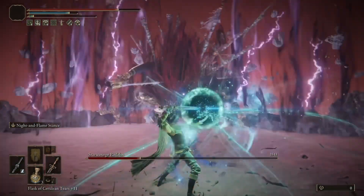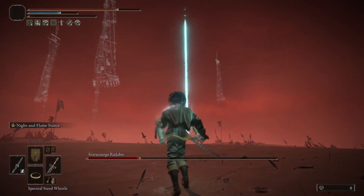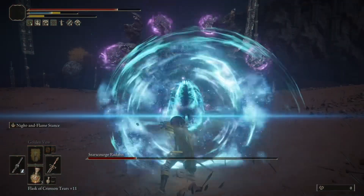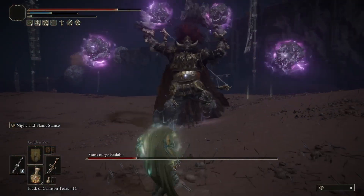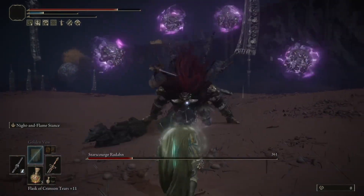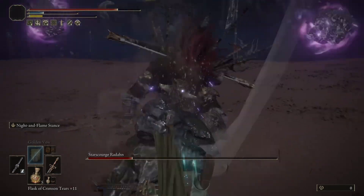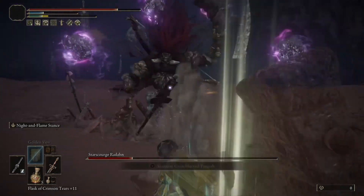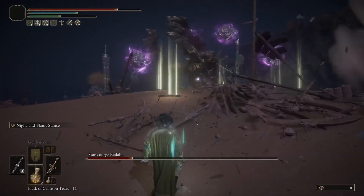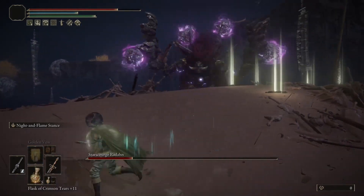Let's take the Sword of Night and Flame and fight Radahn on max scaling. As you can tell, it does a lot of damage. But the range is still questionable — at times I thought I was going to hit with the beam when I didn't. It's still really short, and in comparison to Comet Azur, it just doesn't have that level of range. And since we have a short duration on it as well, you have to ask where it stands.